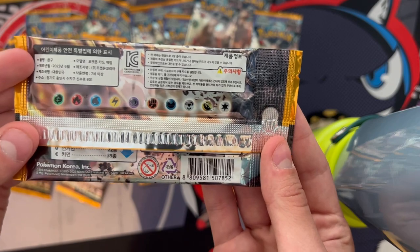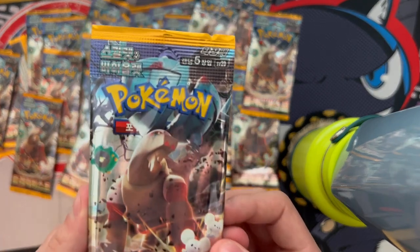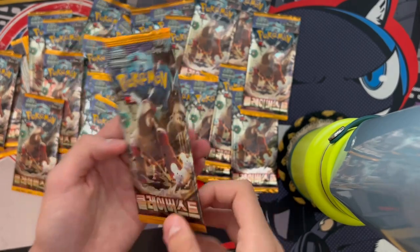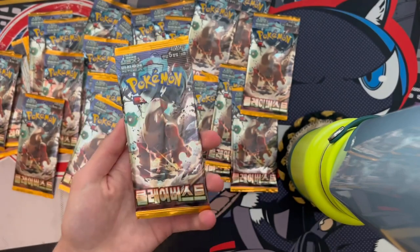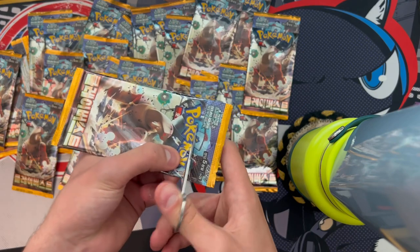Wait, where is the Fairy type? They just decided they didn't want to print Fairy anymore. I guess the pink ink was too expensive for the factory — that's my headcanon anyway. If you've never seen one of my Korean or Japanese openings, you don't know that the packs are super annoying to open.